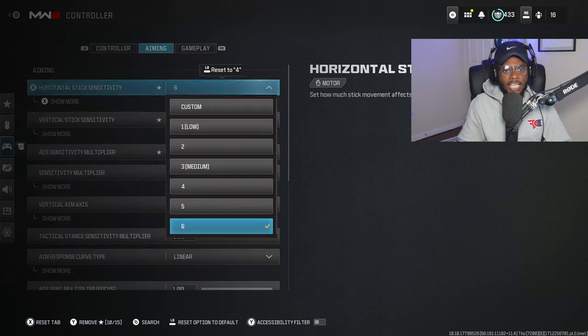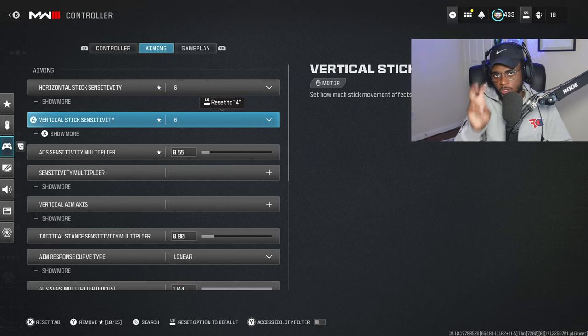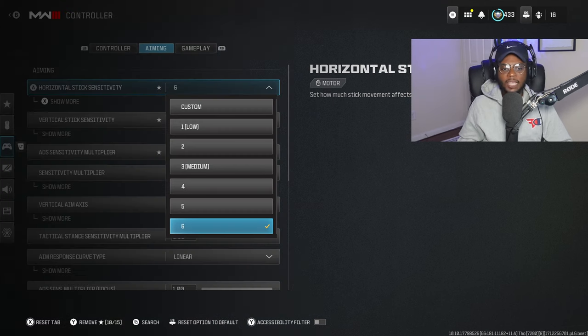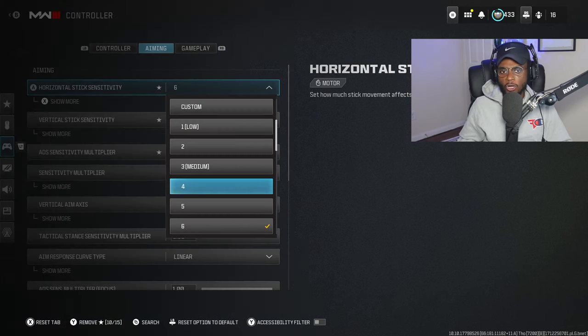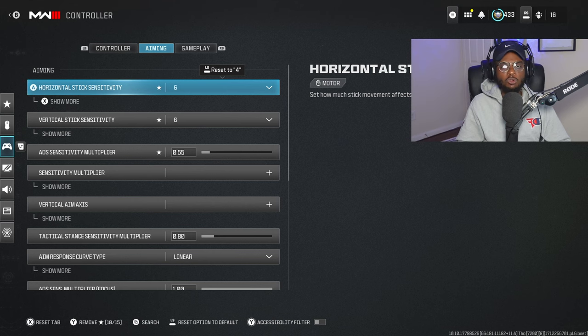As far as sensitivity goes, I play on a 6 horizontal and 6 vertical. This is perfect if you're trying to run and gun but still have the ability to aim out accurately at longer ranges. You can turn on players with a 6, so there's no need to go any higher. If you're trying to improve your aim, accuracy, and gun skill, I recommend playing within the 4 to 6 window. This is going to allow you to be accurate at longer ranges, because that's where people are going to be falling short.